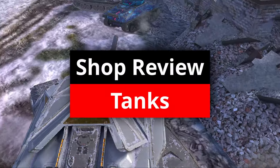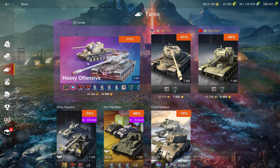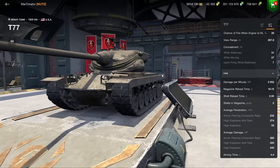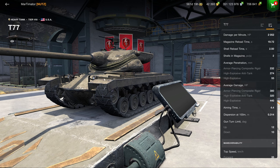If you decide to buy such a bundle, you can then get the Heavy Offensive bundle, which is a good bundle — 10,000 gold, not 15,000 like it's usual for bundles like this. So 10k is a very good price because the T77 is one of the best tier 8 heavy tanks. It is an autoloader so it's slightly harder to play than single-shot guns, but it is a good tank nonetheless.